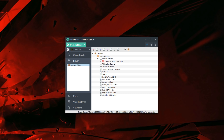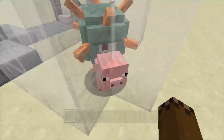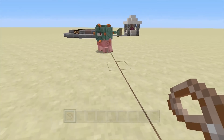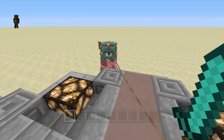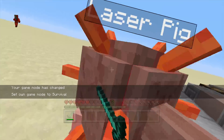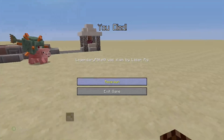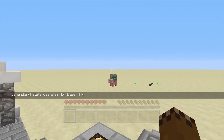Now that we're on the Xbox, let's see if it worked. As you can see, the guardian is riding the pig as we would expect. If we take him out of the cage, we can see him walking around and shooting us. You can catch him with a leash and move him around. If we fight him, you'll see that he will kill us and display his custom name. It also shows his custom name when you get close — 'Legendary Potato was slain by Laser Pig' — so this boss mob has its own custom name and it doesn't say 'was killed by a Guardian.'